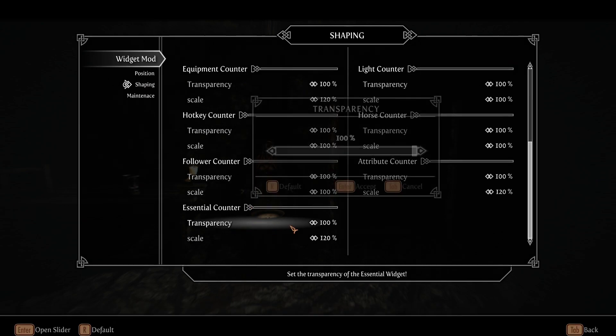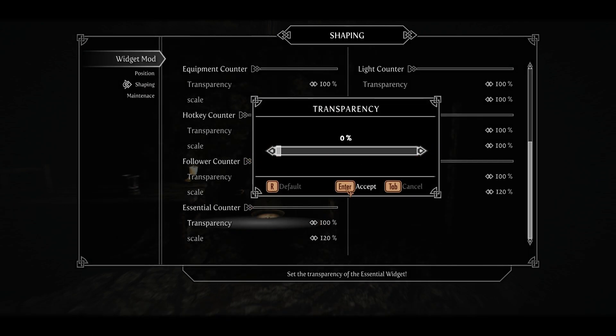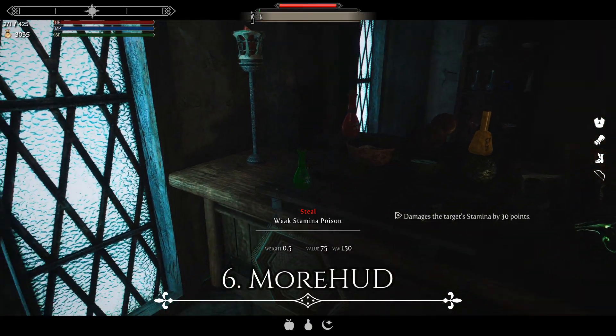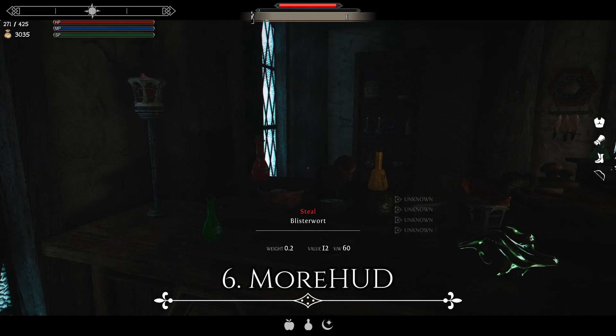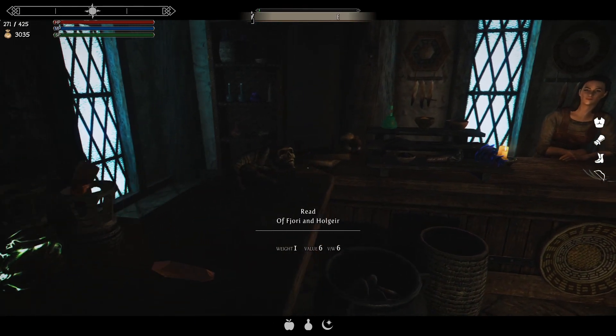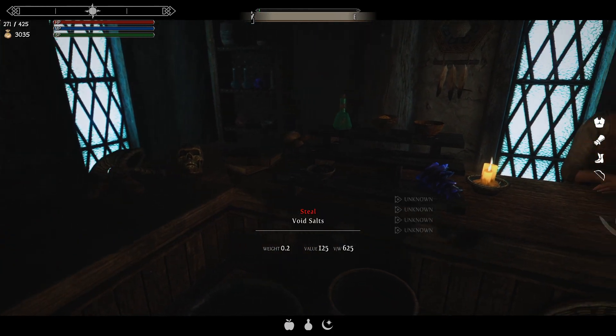I do use More HUD by Azarb, but I toggle the player details off and keep it just for the extra information on target objects. I couldn't imagine playing without these extra little details — they keep me out of the menu every time I pick up a new ingredient.